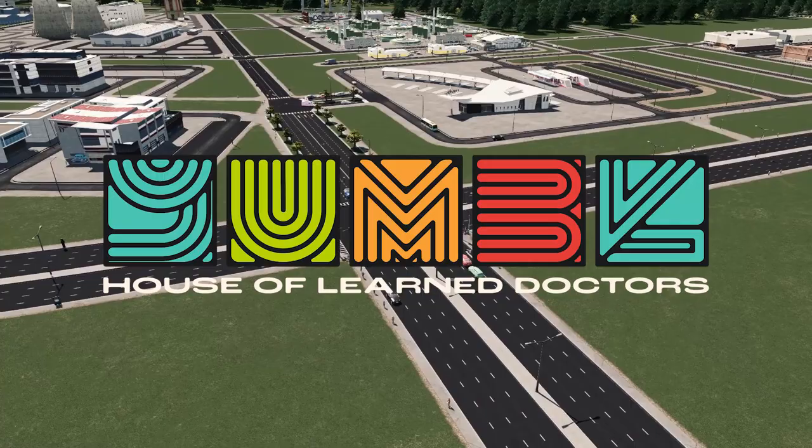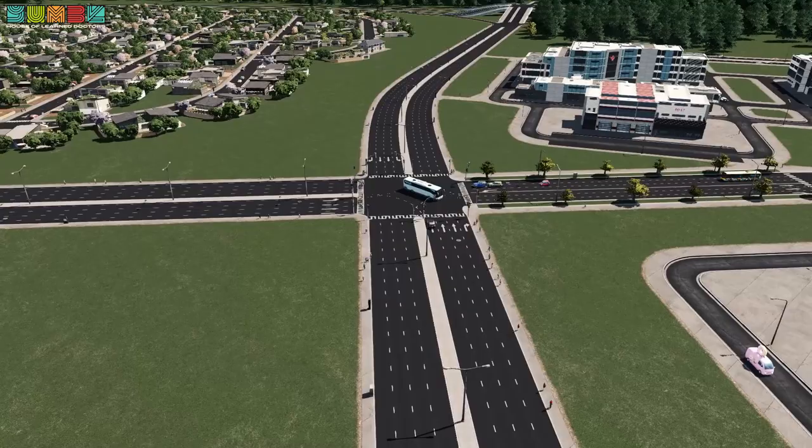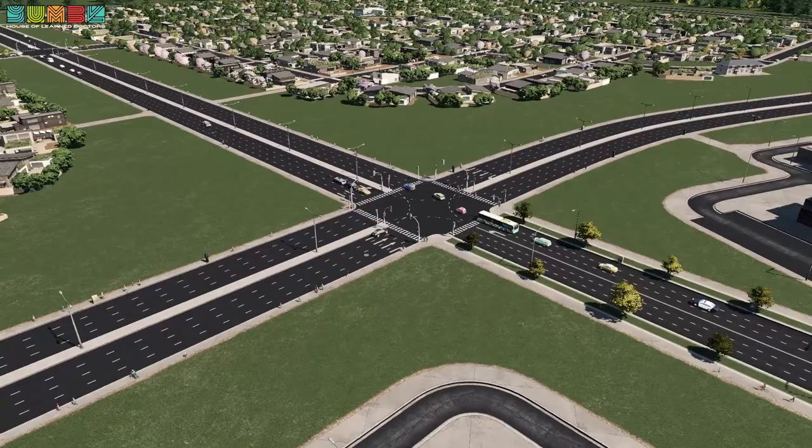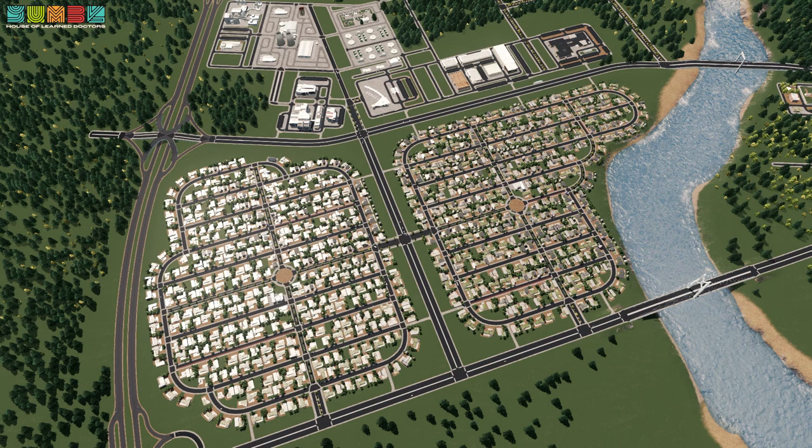Everybody, welcome back. My name is Yumble, and today I'm here to talk to you about timed traffic lights in Cities Skylines. There are default timed traffic lights that come with the game and automatically appear anytime you connect two major roads or any collector road to an arterial. I recommend getting rid of the default lights entirely, and I'm going to show you why and how you can use Traffic Manager to add your own traffic lights and time them yourself. It's really rewarding and really useful.